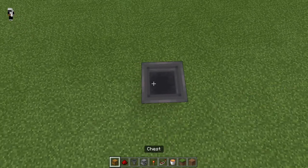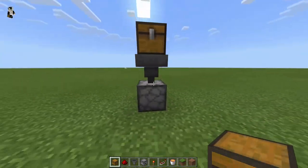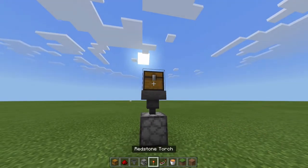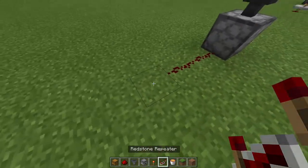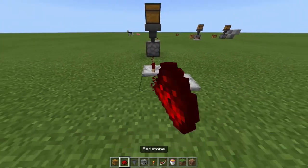Next thing you're gonna do is grab your hopper, hop on top, and drop your chest on top — and there you go, you have the trash chest set up. Now we're gonna go behind it and place one, two pieces of redstone, then grab a repeater, face it this way just like that, and one this way just like that.